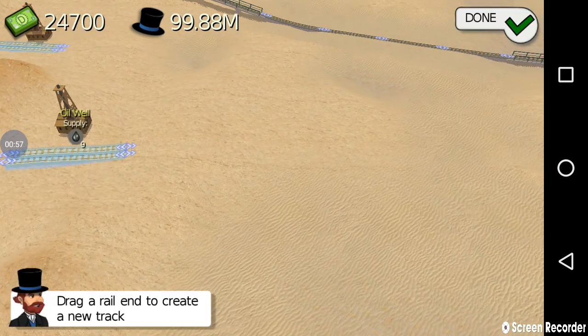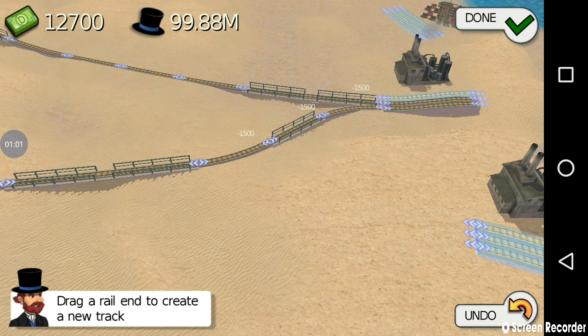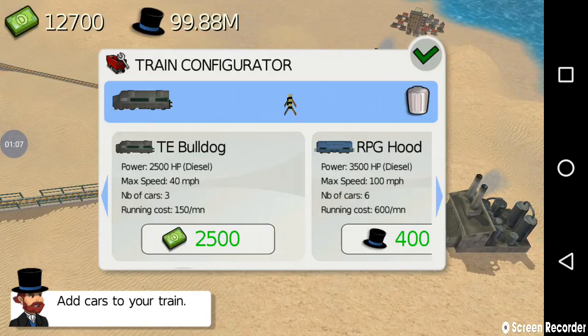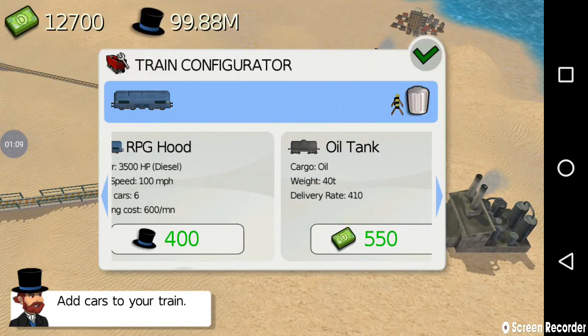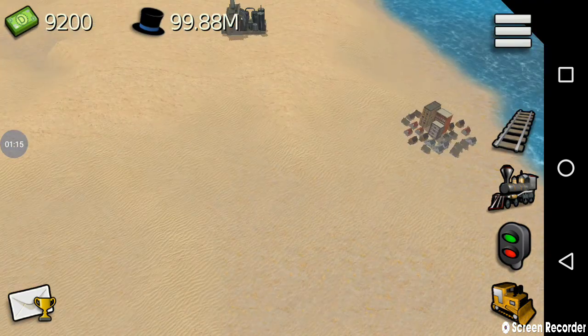Next, I'm going to connect the oil refinery located here to the oil well located there, and then to the oil refinery located here, and I'm going to assign a train to transport oil from the oil well to the oil refinery. Done, I have assigned the train.